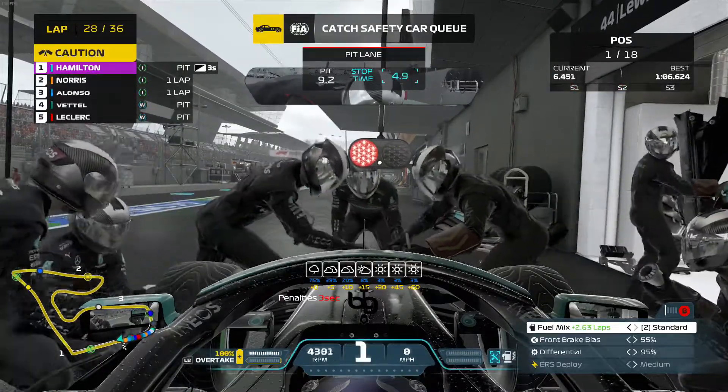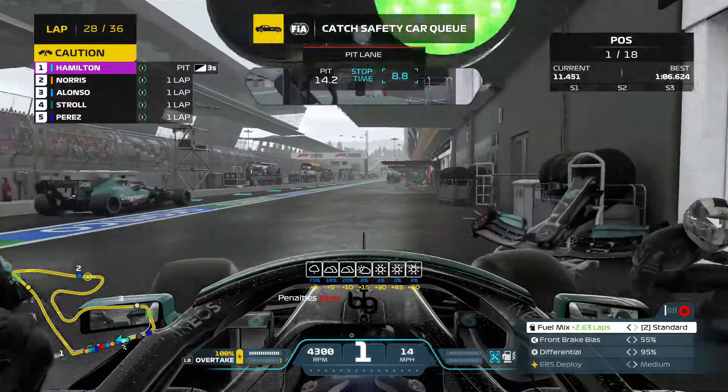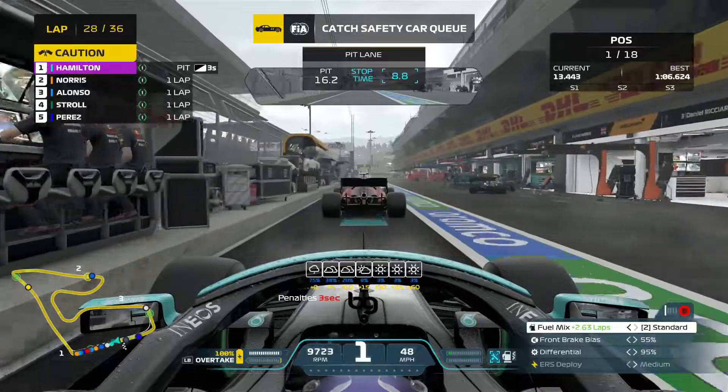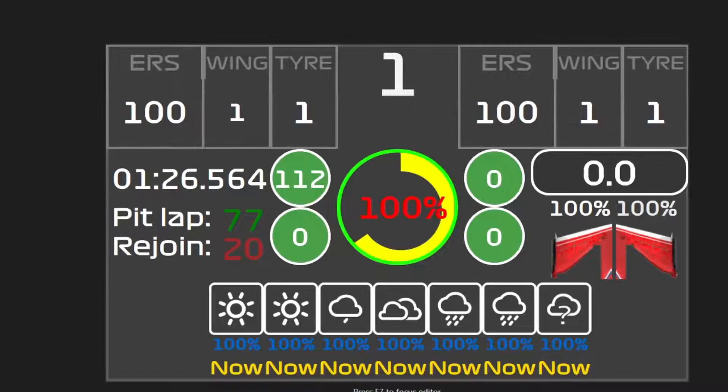Firstly, we'll take a quick look at the different screens. This is the pit screen that shows you the weather for the next 60 minutes in your session, which may be really useful, your current penalty so you know whether you're going to serve them or not, and some other information that will pop up should you have them or not.